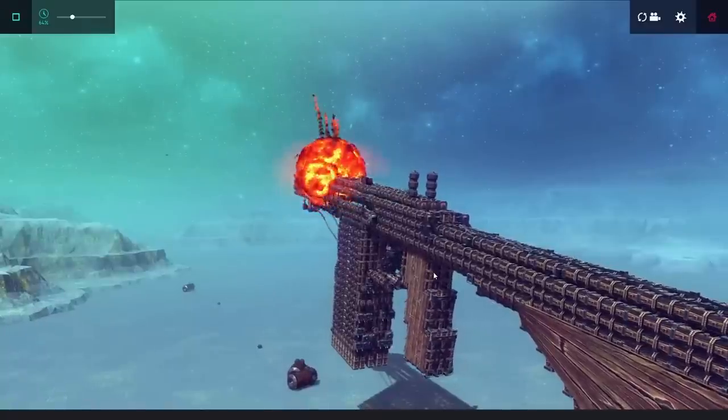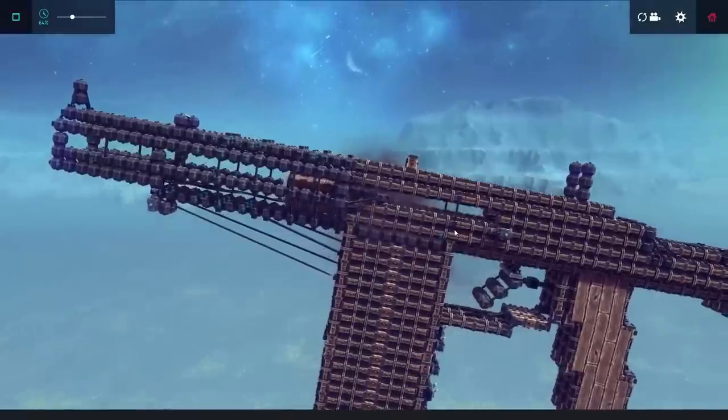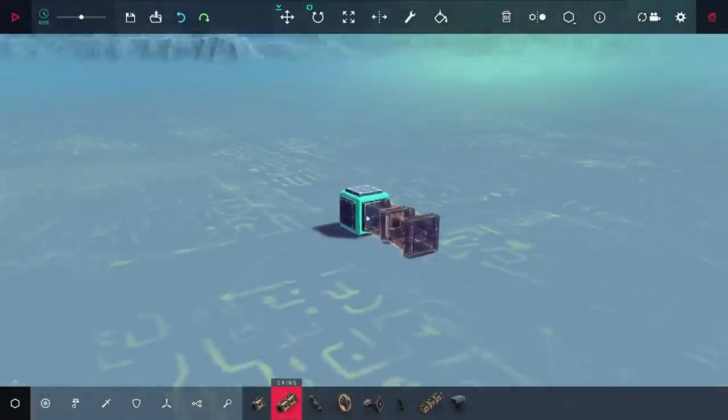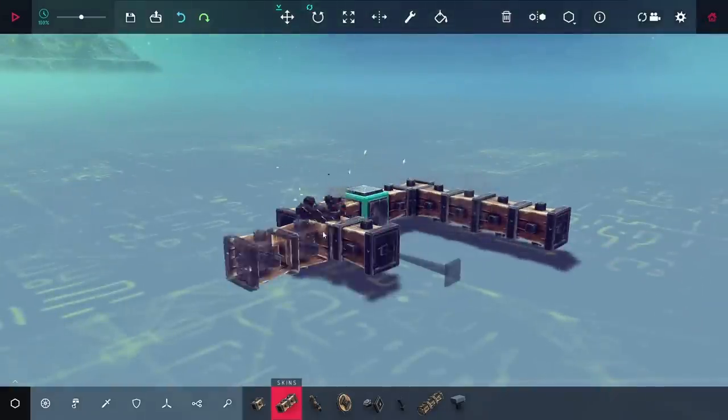A few months ago, I made a working shotgun in Besiege. This worked well, but it was very slow and prone to jamming. In this video, I wanted to try making a vacuum launcher and using that to make a functional pistol.